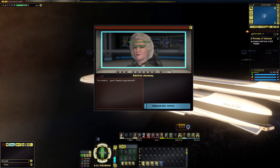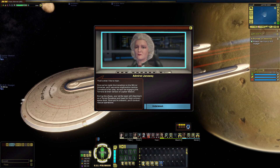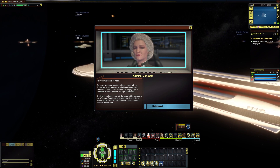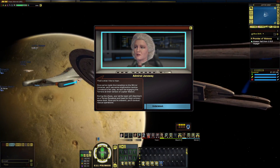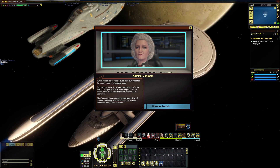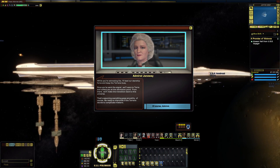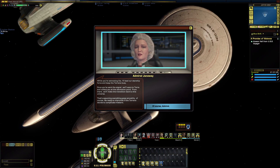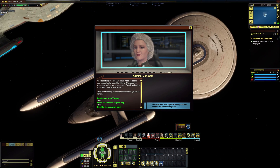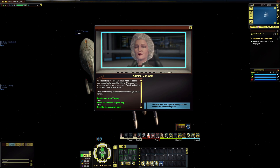You made it. Good. Ready to get started? Always. That's what I like to hear. Once we've made the transition to the Mirror Universe, we'll use some misdirection tactics. Turnabout's fair play, so we'll be engaging the Terrans at their version of Jupiter Station. During the chaos, your strike team will disembark on a Terran runabout and head for their primary space dock. Once you're on board, you'll conduct rescue operations. While you're extracting Ilea, I'll lead our starship force and keep the Terrans busy. Once you've sent the signal, we'll warp to Terra and collect you at the extraction point. From there, we'll make the transition back to this universe. Be ready to improvise if the Terrans decide to complicate matters. You'll need to beam our consultants from the Mirror Universe to your ship before we cross over. They'll be joining your team on the operation. They're standing by for transport once you're in range.